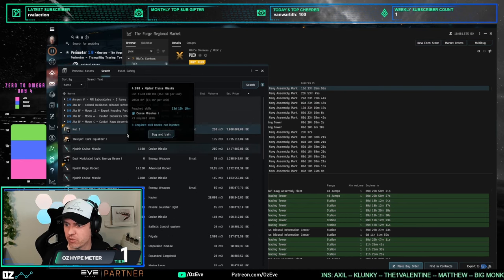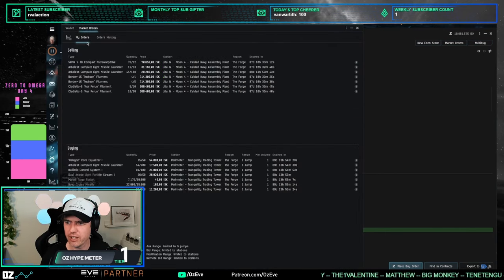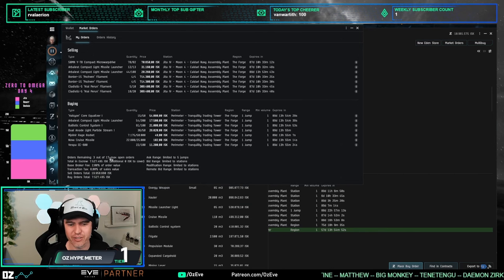Looking at market orders, I only have 3 out of 17 open — there are a bunch of sell orders that haven't been selling. I need to update these sell orders at least every other day. The problem with alpha characters is you can't remotely update sell orders, so you have to physically fly over there. You especially want to do this on weekends, because if you don't, you might as well not sell them at all.